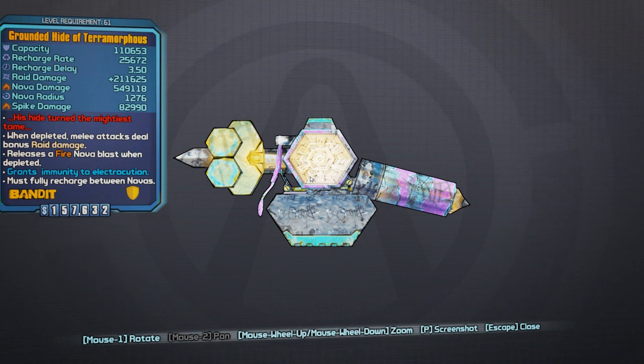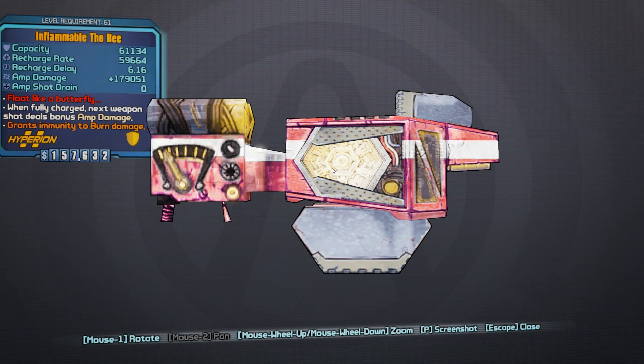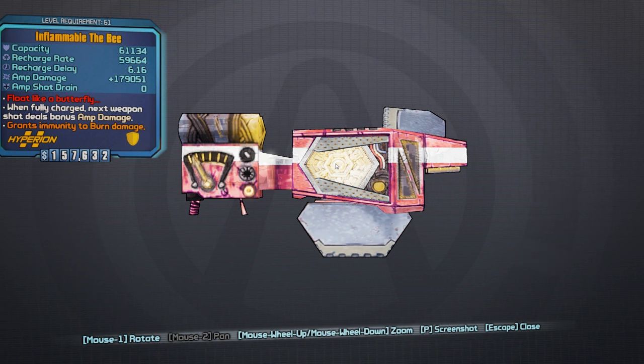Right at the bottom there you see spike damage. You can get spike shields on their own — usually you will find spike shields on their own. What that means is when an enemy tries to melee attack you, the shield is going to cause damage back to them. So spike shields can be quite nice if you find yourself being attacked by a lot of enemies trying to stab you. This shield also grants immunity to electrocution, and some shields grant immunity to burn damage. Any shield can have an ability to give immunity to certain damage types: corrosive, electric, fire, or even explosive.